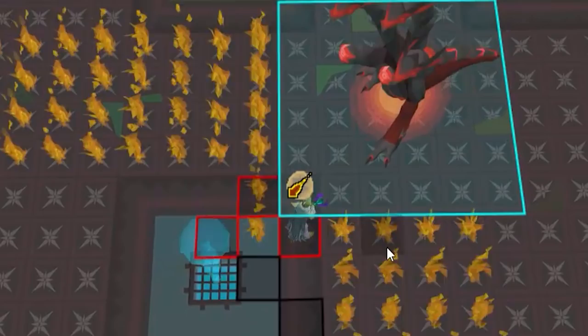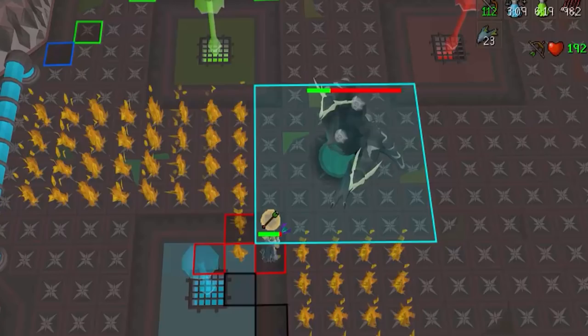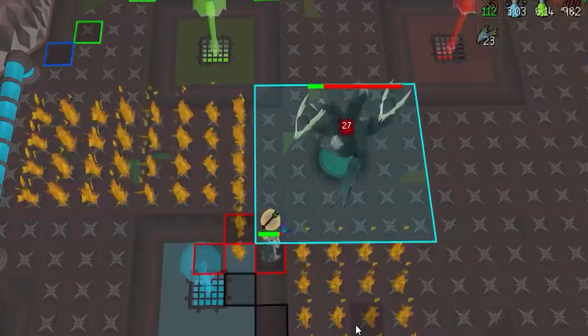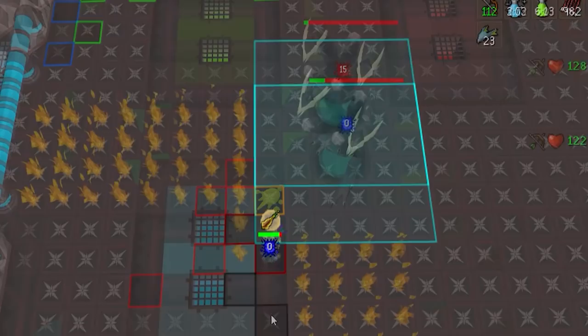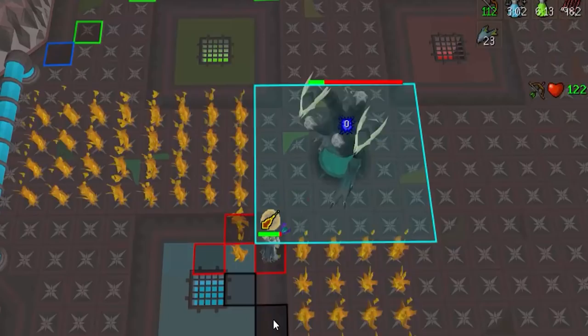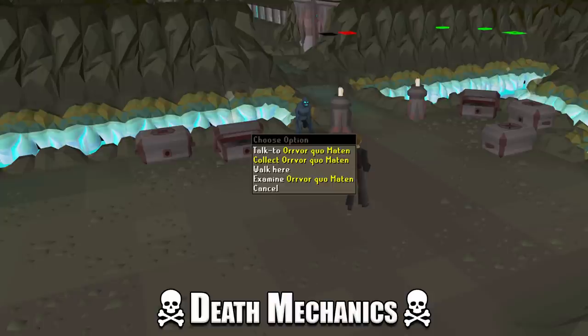Once the Hydra drops below 25% HP it transforms into the black phase. Unlike previous phases, it now alternates every single attack — magic, ranged, magic, ranged — instead of three of the same in a row, so you must switch prayers every attack. It also reuses the acid pool attack from the green phase: after the third attack of the black phase an acid pool appears, then repeats every nine attacks. Finally, since the Hydra is in an instanced area, dying requires you to pay 100,000 GP to an NPC outside to retrieve your items — no gravestone.